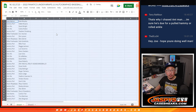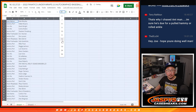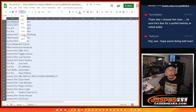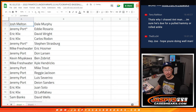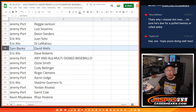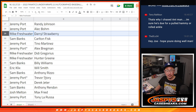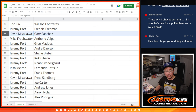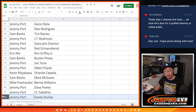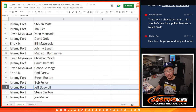So as always, I'll show you the list as is, and then I'll show you the list sorted by your first names. There's the first group here. Look at Jeremy Port with the any and all multi-sign autographs. I just want to get this on the recording so you can look back and audit this if you want to. Make sure everything's fine. Everything is.